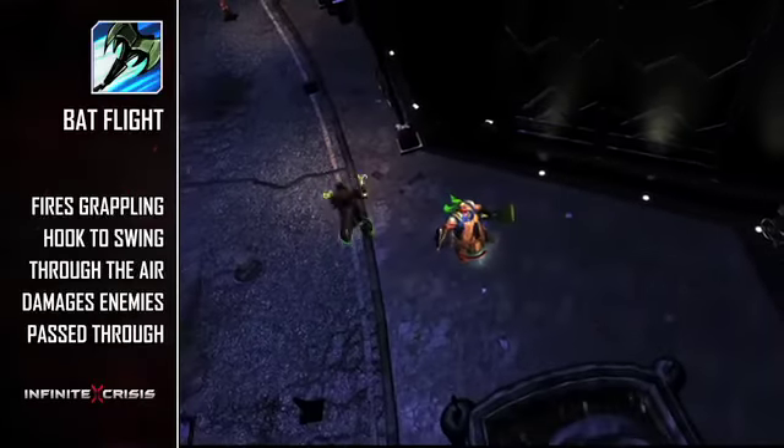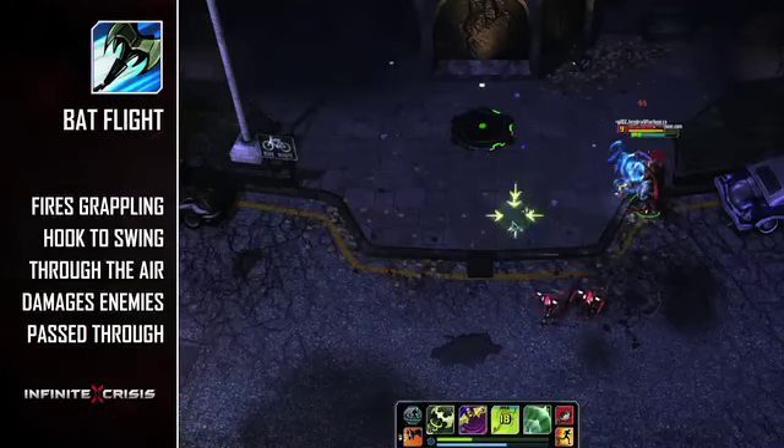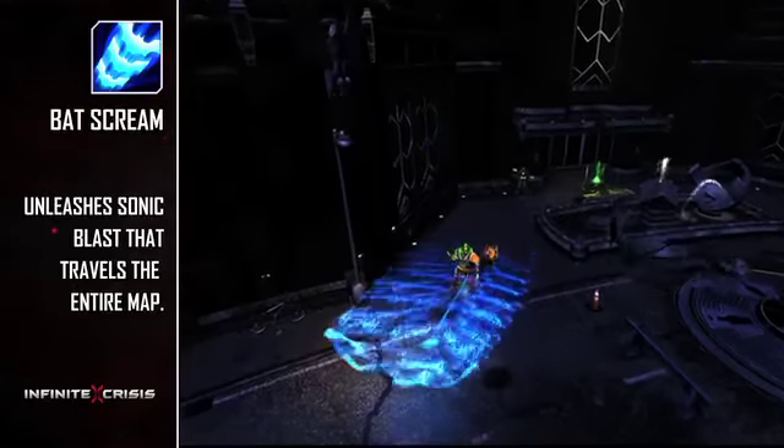Batflight is your repositioning tool as you fire a grappling hook to swing in or out of combat at a fixed distance, dealing power damage to all enemies you pass through.